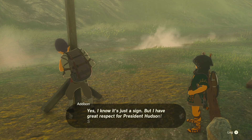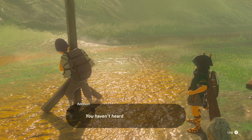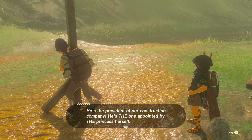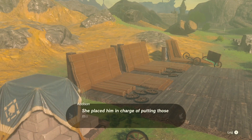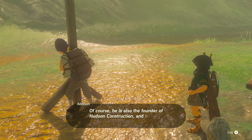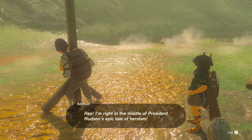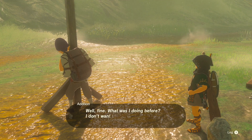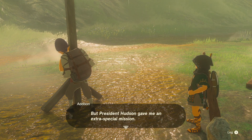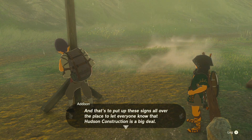All right, I'm sorry, President Hudson — I won't let you fall over again. That was unforgivable. It's all your fault startling me like that. Yes, I know it's just a sign, but I have great respect for President Hudson. You haven't heard about Mr. Hudson? He's the president of our construction company — appointed by the princess herself. She placed him in charge of putting those material caches everywhere, and now he's shouldering Hyrule's restoration. He is also the founder of Hudson Construction.